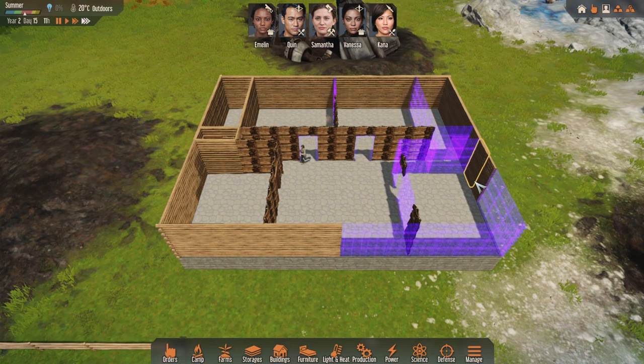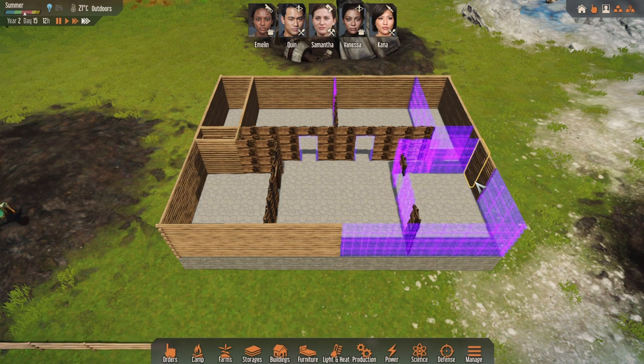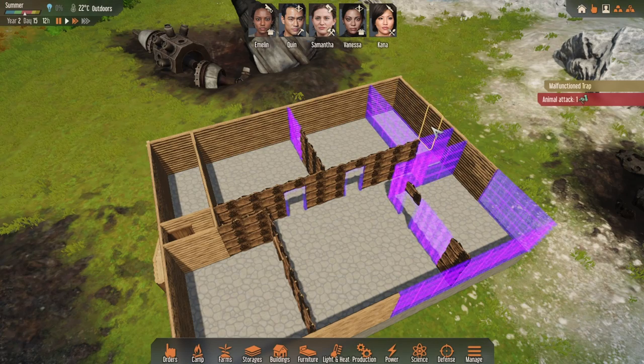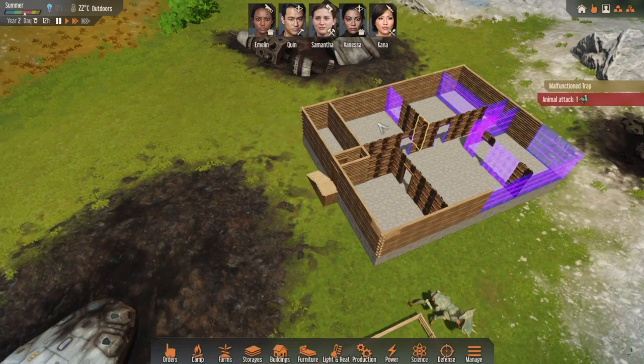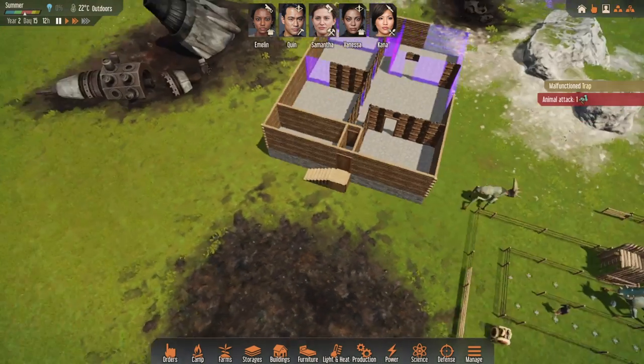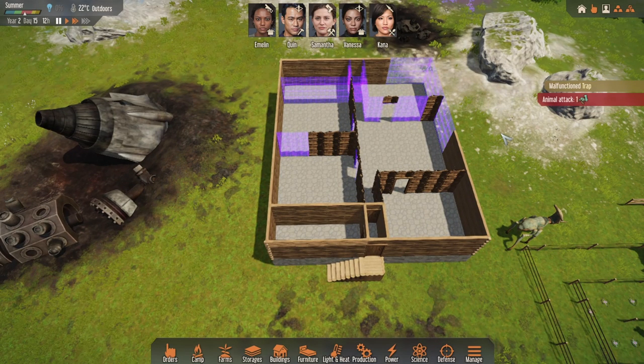We can add some windows along here — great for keeping it cooler in the summer, and we can shut them in the winter to keep things warmer. We can also have windows on the outer wall here to open during winter to allow us to chill these cold rooms.